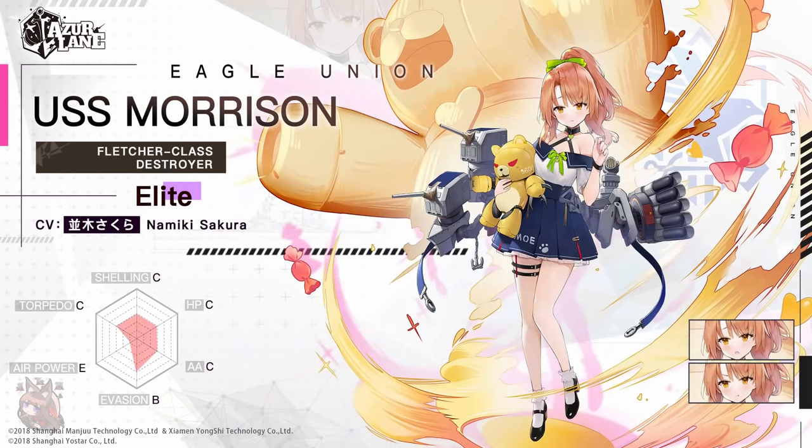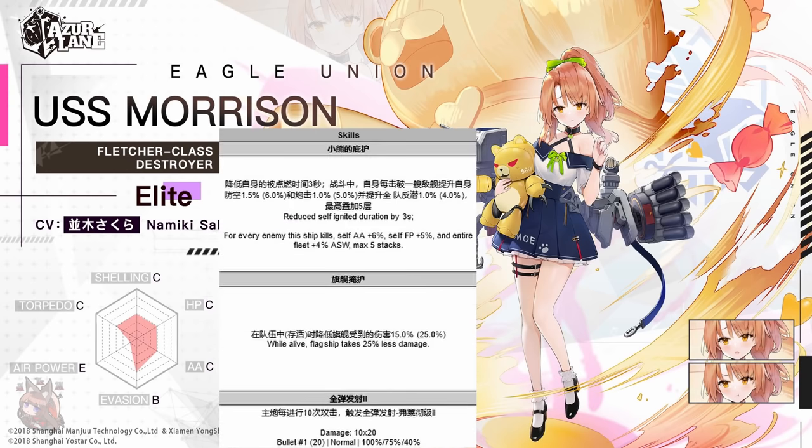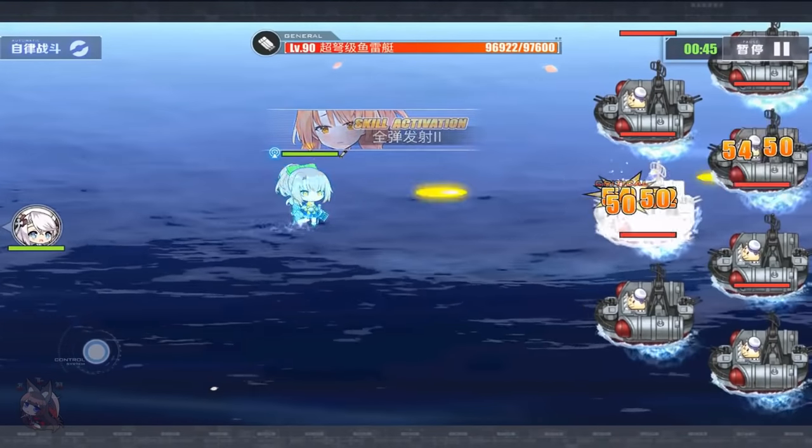Moving on to the elite destroyer USS Morrison. Stat-wise, she is an elite destroyer — pretty garbage — so she needs a strong skill to be usable. Skill 1: reduce self-ignited duration by 3 seconds, which is marginal given her HP is literally 2,000. For every enemy this ship kills, she gains 6% anti-air, 5% firepower, and the entire fleet gains 4% anti-submarine warfare buff, stacking 5 times. Morrison doesn't have a main gun plus one, so a firepower buff is weak; she's a destroyer, so anti-air buff is weak; and anti-submarine warfare is the most useless stat until potentially World 14. Skill 2: while alive, the flagship takes 25% less damage. That's all she's got — this ship is trash.